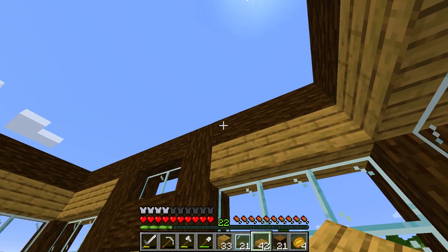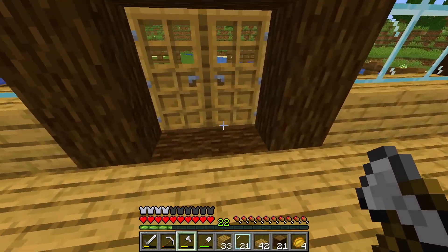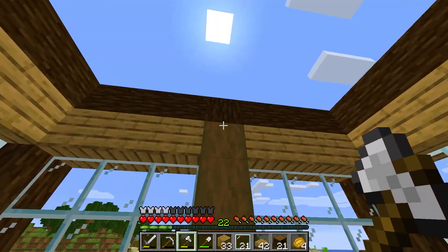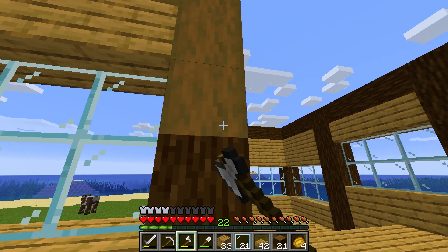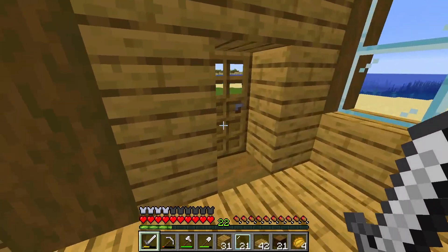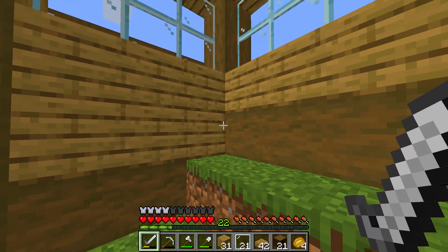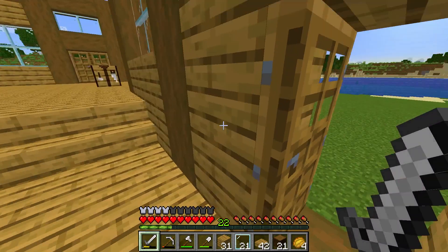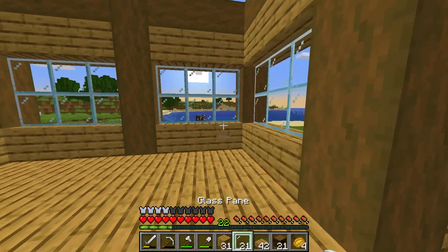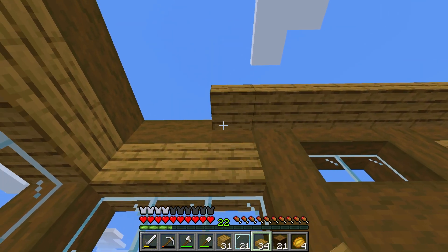We're not going to have an upstairs. What we're going to do now is fill in the ceiling with oak slabs. But before that, we're going to shave off the bark — with an axe you right-click the log and it gives it a smoother texture. I'll return when all the bark is shaved down. Here is the finished result. I got rid of one piece because it looked weird with just one strip log, so I replaced it with oak plank. I have two stripped spruce logs left — we'll just turn them into planks.